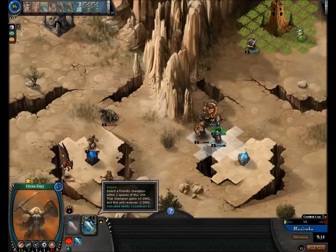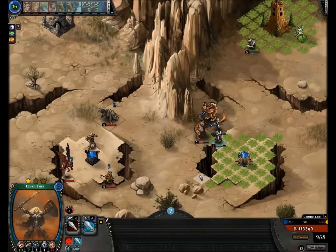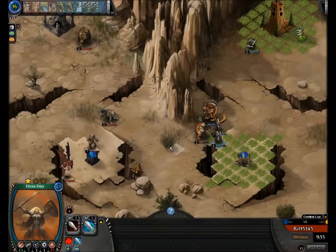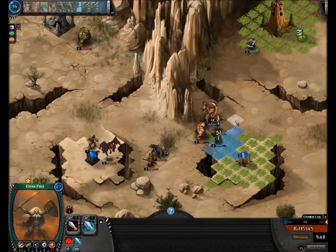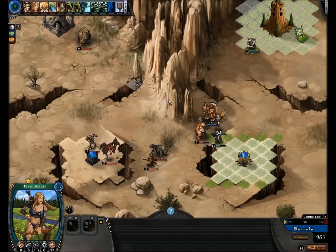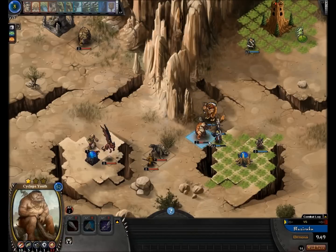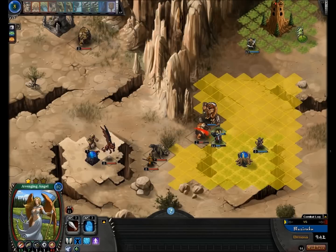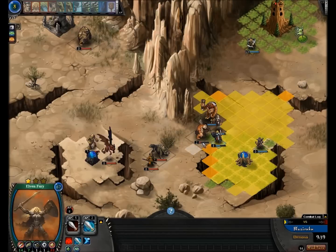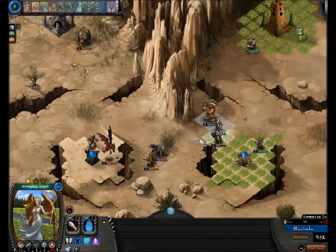Let's summon a ranger. The elven fury has an ability where they can give a teammate champion 2 more damage, but they lose 2 damage in return - it's a give and take. If you want to make a ranged unit stronger, it's much better. Elven archers are uncommon or rare tier and have a really nice ability called Barrage - if they hit someone they get to shoot them again for free. When you hit someone you lose AP, and each subsequent attack costs more: it was 3, then 5, now 8.